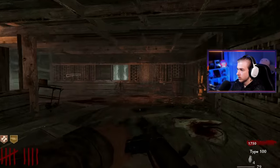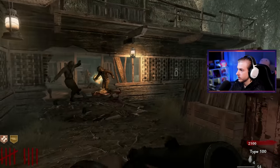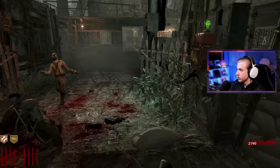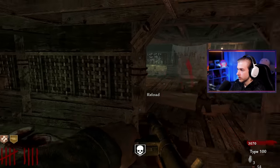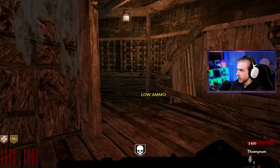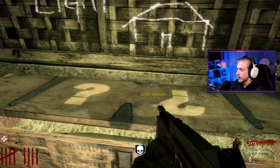Oh no, I'm low on ammo on like all my guns. Let's loop around and grab this insta-kill — we're going to need it. There's so many zombies. Eat a nade. I can train — I can do this. There we go, insta-kill, do not go away, I need you. Don't hit me, stay back. Hey, where's that Thompson wall buy? We got some crawlers to buy some time. Thompson's right here. Actually, before we do that let's see if we can get a ray gun out of the box.